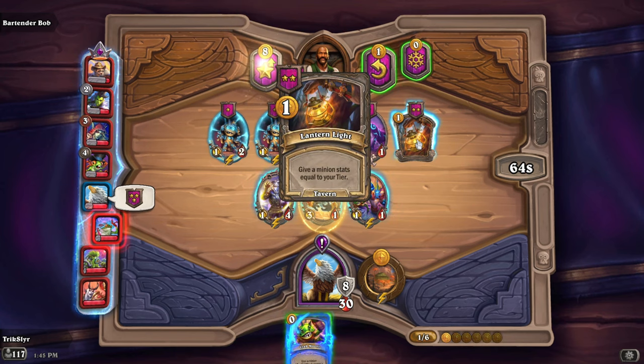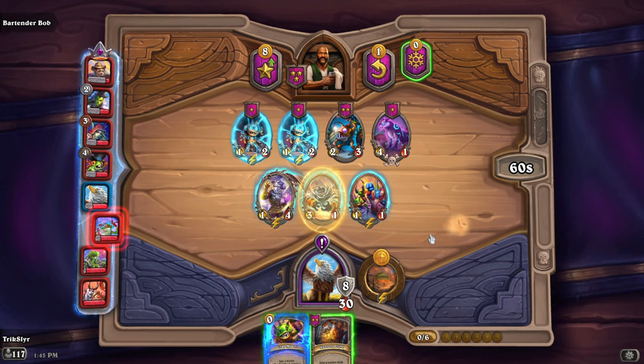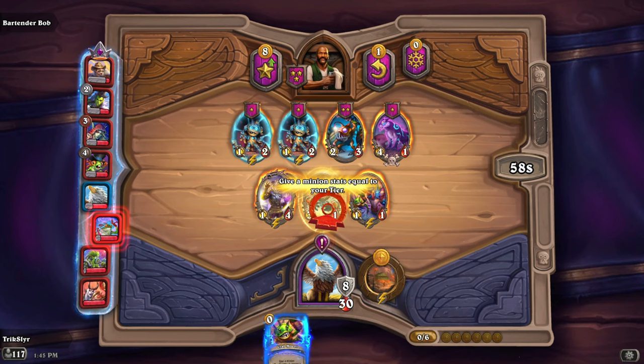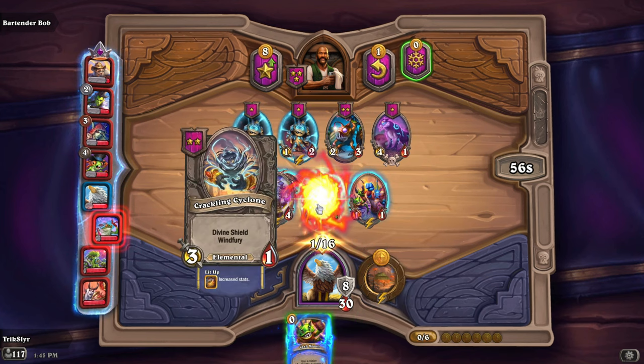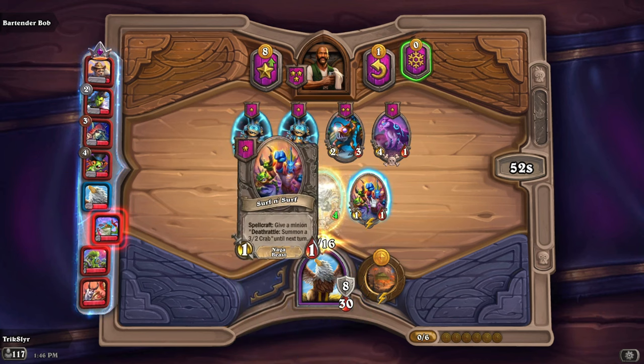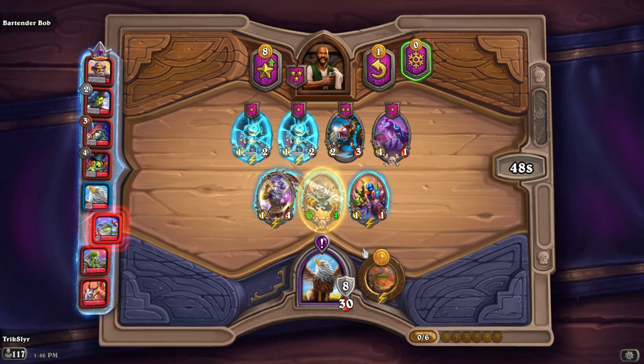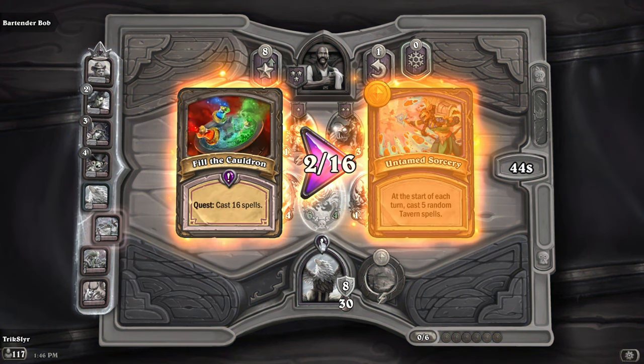Let's go to five. Give a minion stats equal to your tier — let's go ahead and pick that up. I'm probably going to keep this Cyclone around for a while; it's got some strong cases in the late game, and having extra divine shields is always good. We'll go ahead and start casting that and throw that on top of it. My Surfer and Surf are constantly putting spells out as well. You can also use coins to finish off this quest, so don't be afraid of it too much.